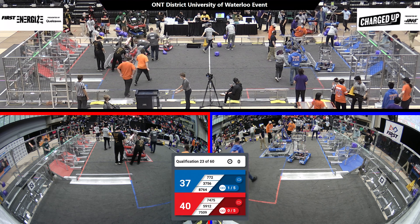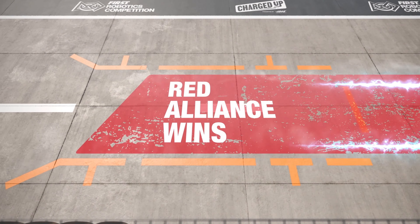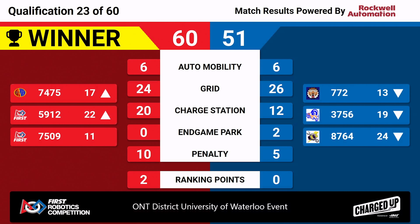All right, looks like we got the score up for this match, and Red Alliance takes the win with a score of 60 to 51. Red Alliance is taking home two ranking points, with two of their alliance partners going up in ranking. 75-09 holding that 11 spot strong, and that wraps up qualification match 23.